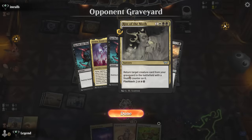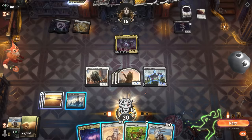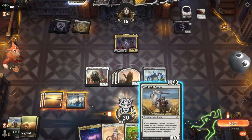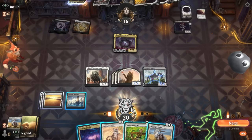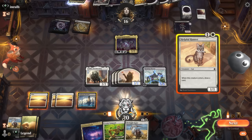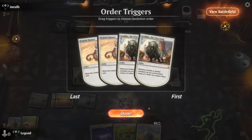No finality counter on Atraxa like there is on Rite of the Moth. We could try Squire into Hunter, but even if we get a huge squire, Temporary Lockdown will still answer it — so there's probably no point. It's just going to be Hunter and then hope to draw into a Get Lost.